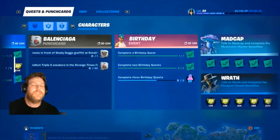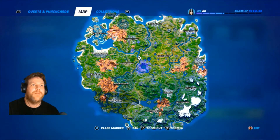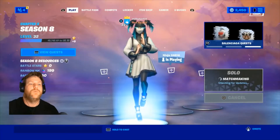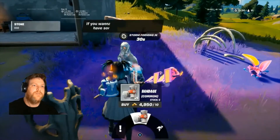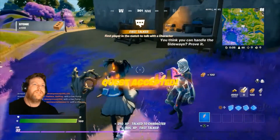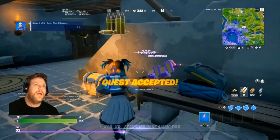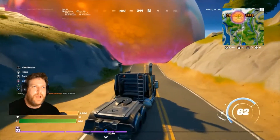The next one is Torrin and she is just there in the middle, so let's go. Here we are at Torrin, and the first quest from Torrin is to enter the sideways.